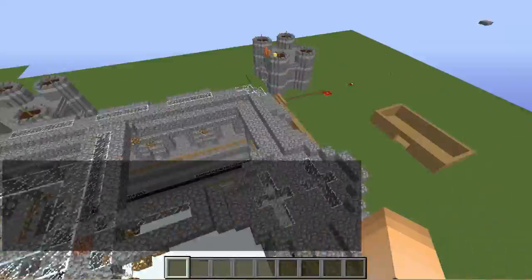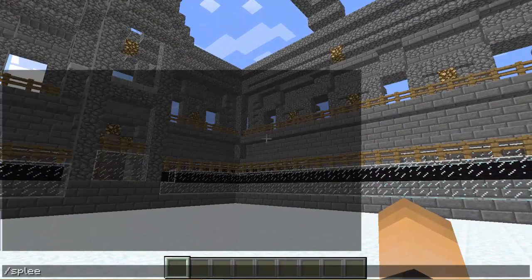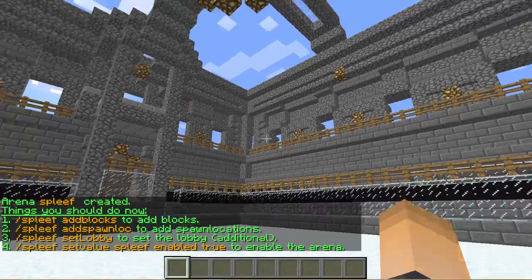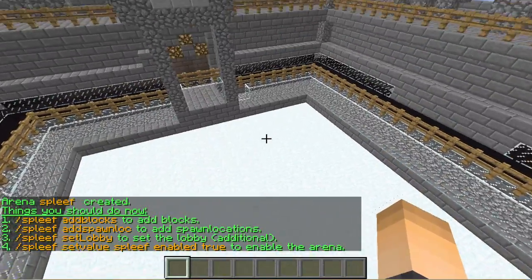Once you're ready, we're going to get started. First, create our arena by typing the command `/spleef create` and then the name of your arena. I'm just going to call mine 'spleef' and hit enter. It's going to tell us the next thing we have to do, but it isn't really helpful, so I'm going to help you out — it's actually leaving out a couple of commands that we'll have to do.